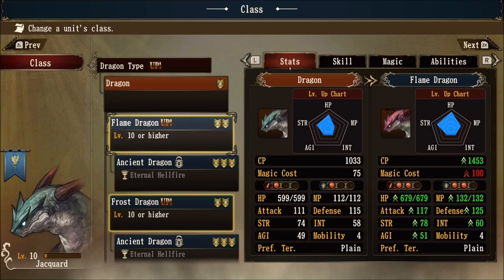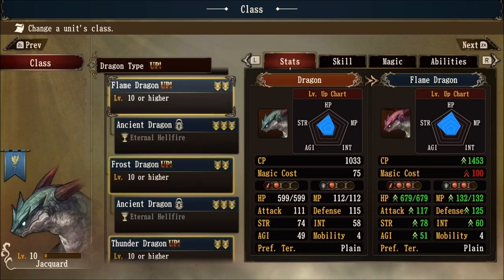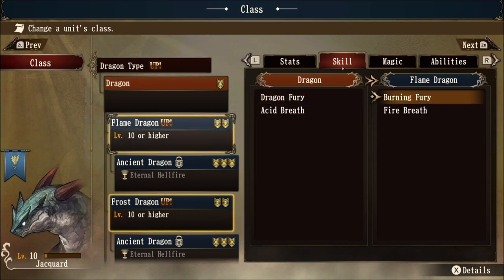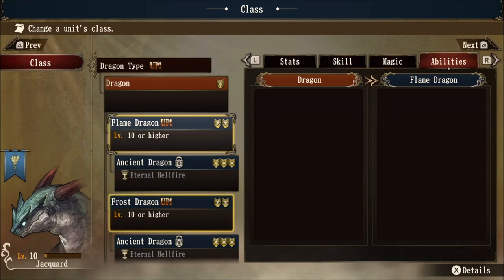Looking at the flame dragon comparison, the magic cost goes up by 25 — we had a 15 increase for Giygas to Cyclops and 30 for mermaid to siren. Dragons have a specific attack called acid breath at tier one dealing minor damage to all units within a three hex straight line, always 100% accurate. The tier two flame dragon gets fire breath, increasing the range from three hexes to a four hex straight line, doing red elemental damage. As far as magic and abilities, dragons do not get any — their main focus is their breath attacks and elemental advantages.